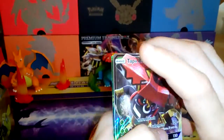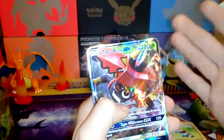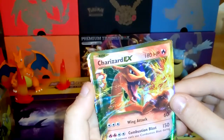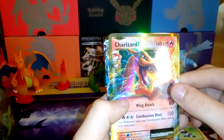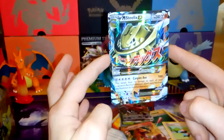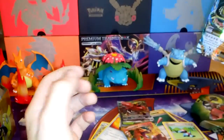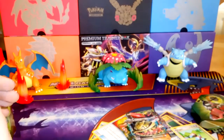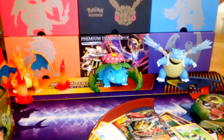That is a really good haul overall — so that's really cool. My luck hasn't been the greatest, but we have the Tapu Bulu GX, we have Charizard EX with 180 HP, Wing Attack, Combustion Blast, and then the Mega Steelix EX with Canyon Axe doing 160 damage. So guys we got some really good pulls today — hope you enjoyed, and stay tuned for the Tapu Koko tin. I'll see you guys next time.